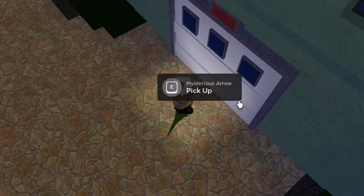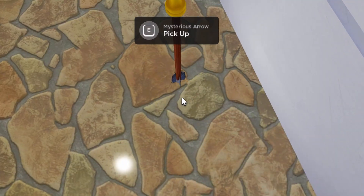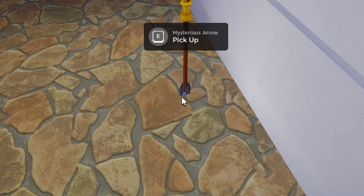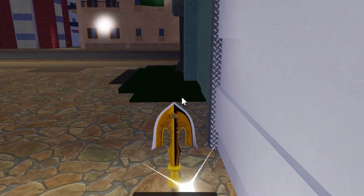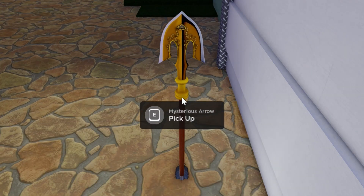You can't pick this arrow up unless you press the green one when it hits 10 or 20, and then you can pick it up. Use this trick before it gets patched. I'll see you guys in the next video, goodbye.